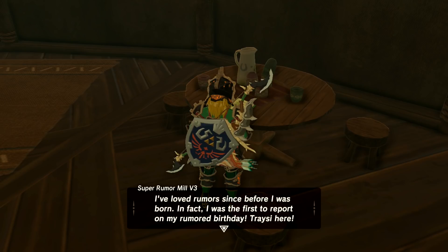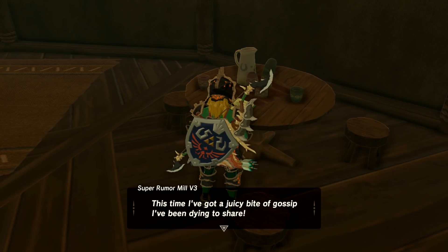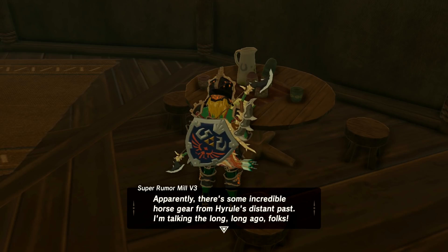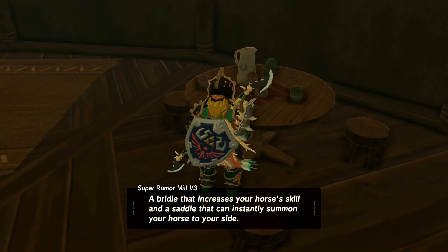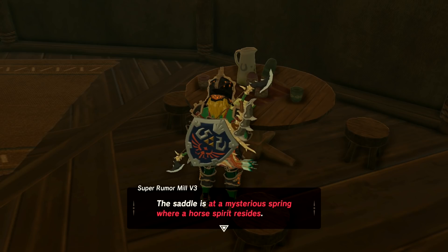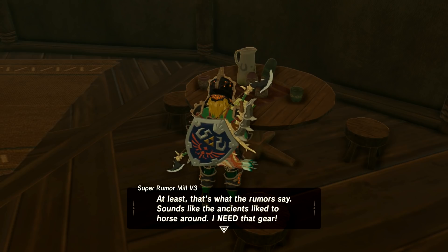The book says: 'I loved Rumor since before I was born. In fact, I was the first to report my birthday.' Yadda yadda — ancient horse gear is real and it's fabulous. Apparently there's some incredible horse gear from Hyrule's distant past — I'm talking the long, long ago, folks. A bridle that increases your horse's skill and a saddle that'll instantly summon your horse to your side. The bridle is south of Hyrule Ridge beneath a cherry blossom tree at a mountain where creatures gather. And the saddle is at a mysterious spring where a horse spirit resides.